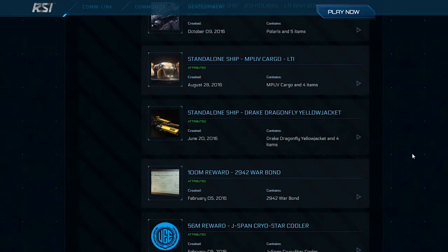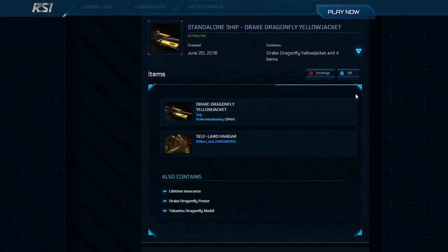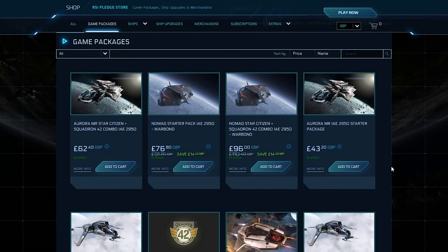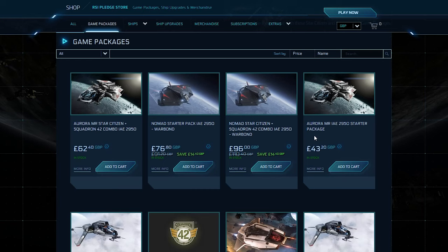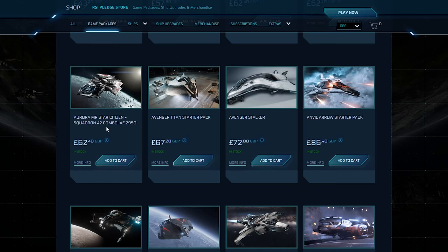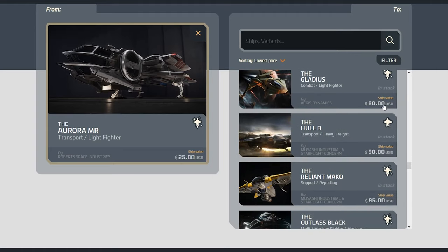Refunding and melting: after you've bought a game package, ship, or upgrade, you can refund it after a short while for store credit — this is called melting. You melt your ship or upgrades, then use that store credit towards a new ship or upgrade. Some things can't be purchased with store credit, like special event and game packages or Warbond ships — to buy those you'll need new cash money. Melting can be useful if you've bought the wrong package or changed your mind. For example, you can melt a package with only three months insurance for store credit, buy a new event package with LTI or years of insurance with new cash, then use your store credit to buy a CCU ship upgrade.